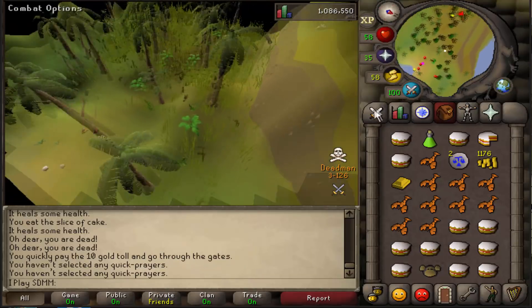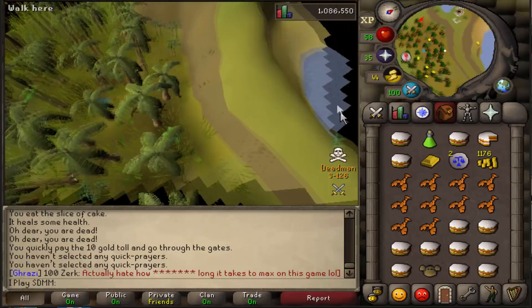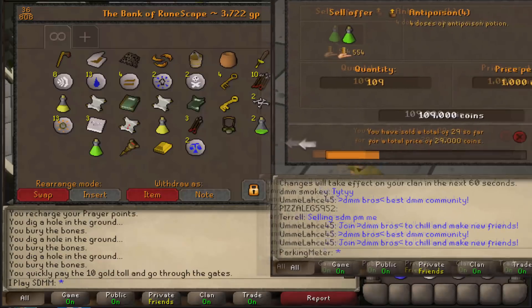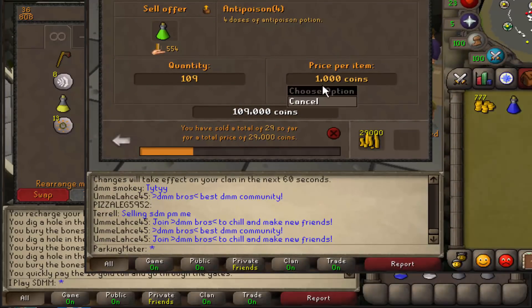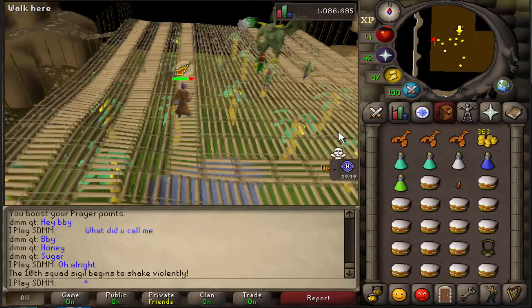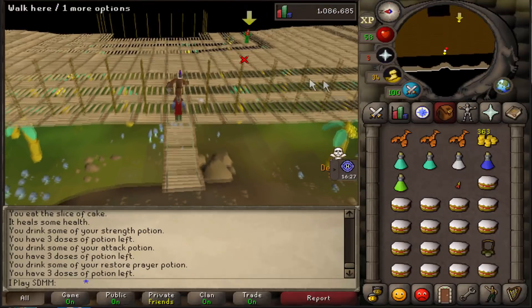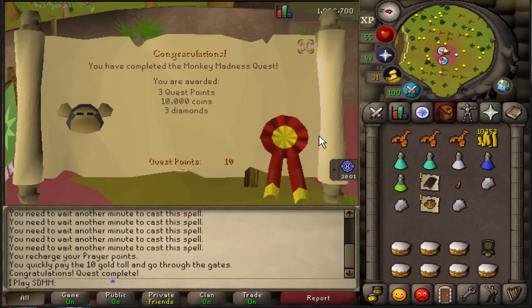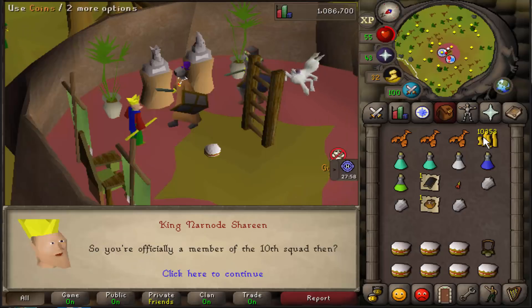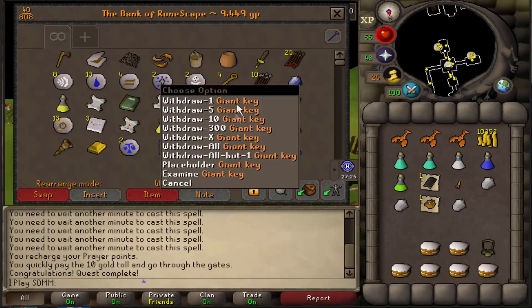I've got lobsters now — I was using cake this whole season so far but lobsters mean I'm rich. My herblore alt is making mad money; anti-poisons for 1k each. Then there was massive lag right before the final blow on the Jungle Demon, but Monkey Madness is complete! Feels good. Also added 10k to my cash stack. I know a good way to make money with these giant keys, so let's go kill Obor four times and see how much we can make.